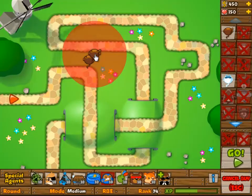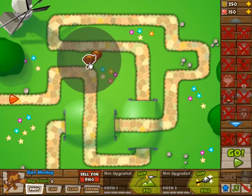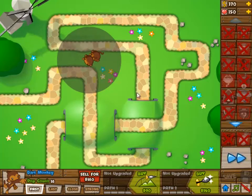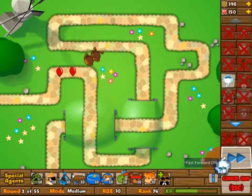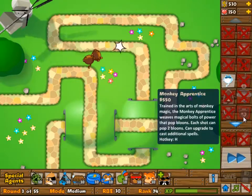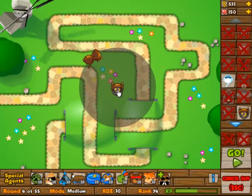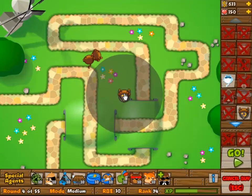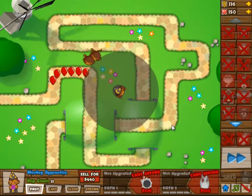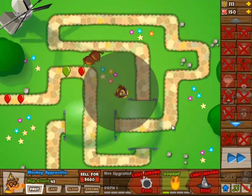You get two of each of three towers and you can place them wherever you want. The Dark Monkeys are limited to 4 and 2. The other two you can do whatever you want. So we're going to go with two Dark Monkeys for the beginning, then go into Monkey Apprentice. The Monkey Apprentice is going to be 2 and 4, well 2 and 2 for now. Then we're going to build another one and upgrade the Dark Monkeys.